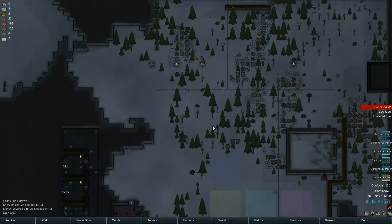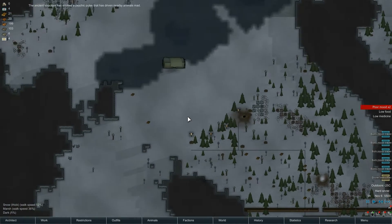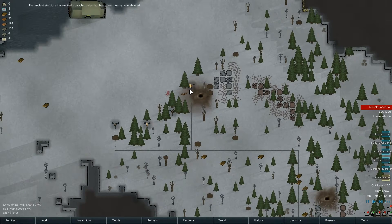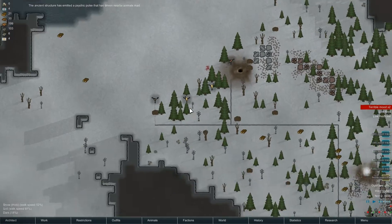So if we start attacking them, basically what will happen is the centipedes will just destroy our turrets and then we'll be in big trouble. Oh god, the psychic pulse has driven nearby animals mad. And the squirrel is attacking our turret. Lovely, thank you.